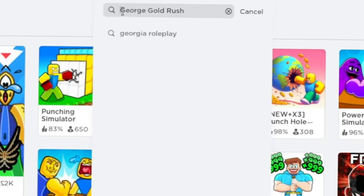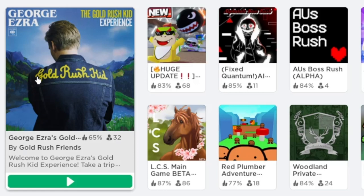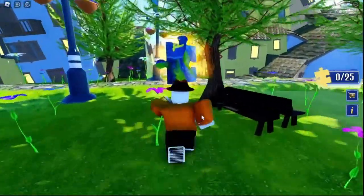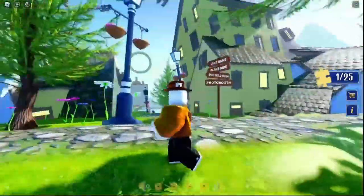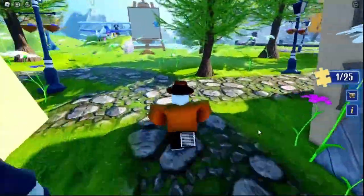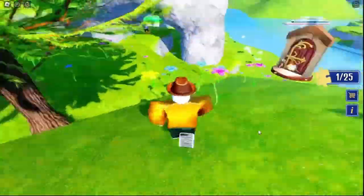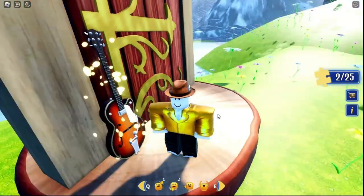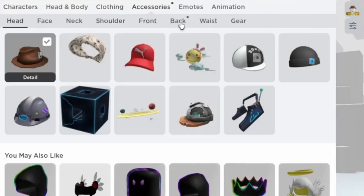For another item, search the game George Gold Rush. In this game you can get an item within 30 seconds. Just go exactly where I go. When you see this door, run towards it and take this guitar. Yes, we have our item — you get the exact same guitar. It looks cool.